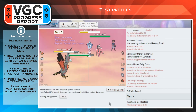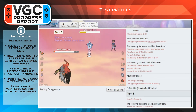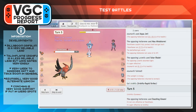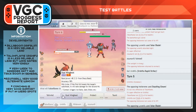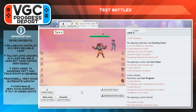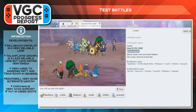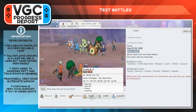Azumarill proved to be a very good alternate win condition against a lot of teams this team struggled with. It hits very hard with Water-type attacks and not a lot of current-format Pokémon resist Water — many are weak or neutral to it, and the others are often neutral to Fairy as well. Being able to Aqua Jet for pickup kills at the end of games is very nice.